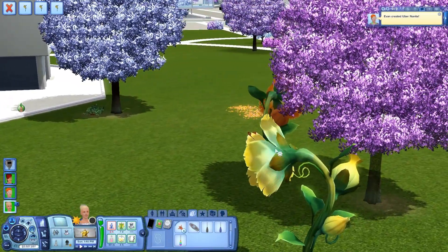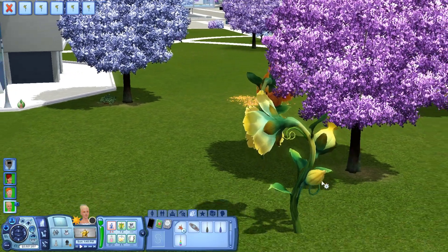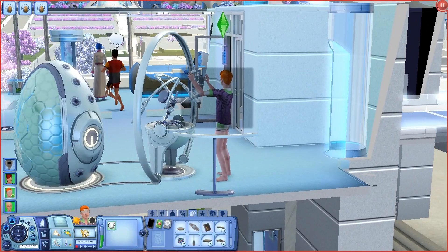A yellow one — shake and collect dew. And Evan is creating a ton of nanites. Good for you, Evan, you're being very productive.